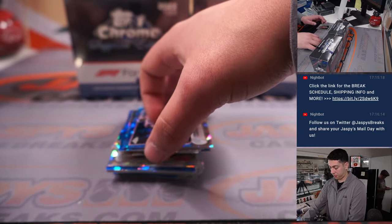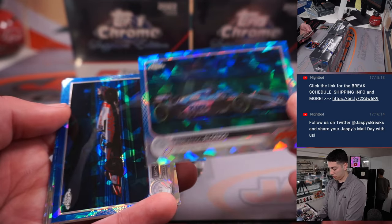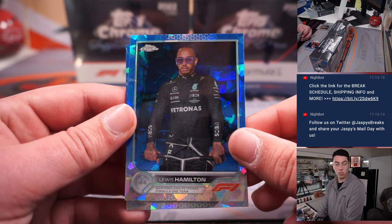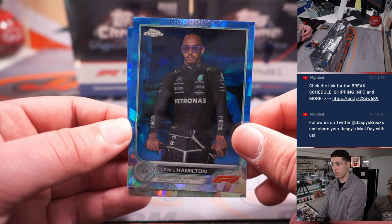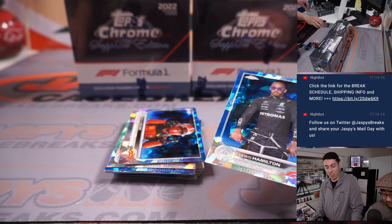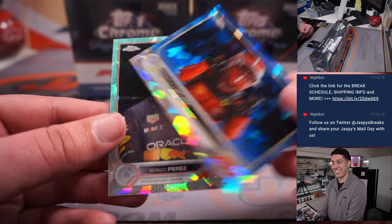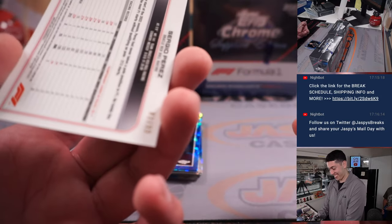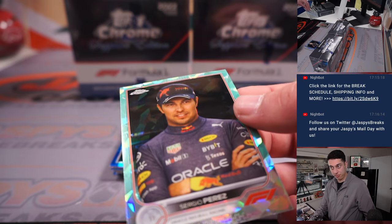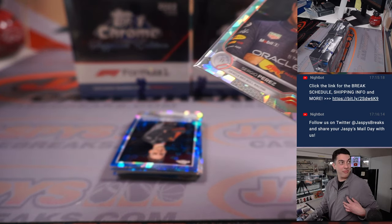Out of 199. Sergio Perez there. There's another Lewis Hamilton. Word on the street is someone here pulled a one-on-one of this card. Carlos Sainz for Ferrari and Charles Leclerc for Ferrari as well. Believe it or not, Michael, Charles Leclerc is not French — he's from Monaco. Sergio Perez out of 99, that is for Oracle Red Bull. I need Kansas State — let's go Kansas State. I actually got Kansas State as dogs.